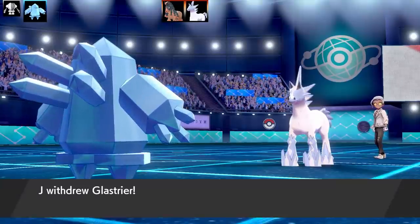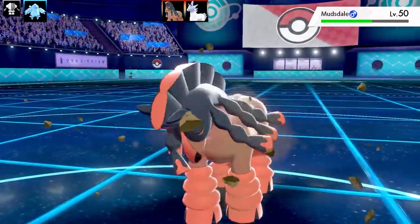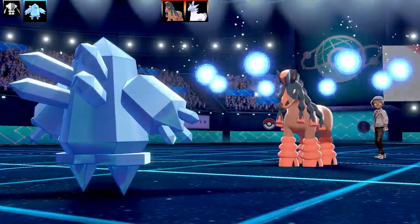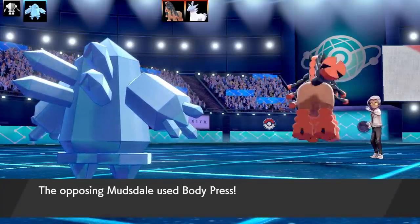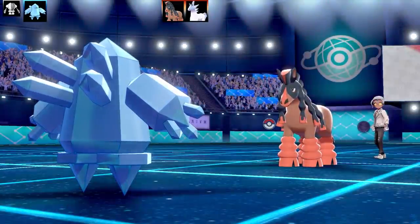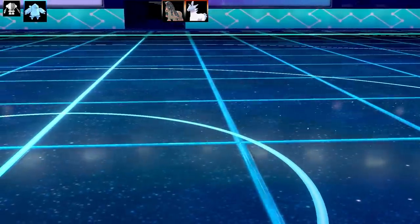Glastrier hits me with another Payback and then swaps out. Mudsdale comes back in with Leftovers. What can Mudsdale possibly do to me outside of Body Press — and Body Press won't take me out either. Blizzard misses. Now Mudsdale gets a free Body Press on Regice and I managed to live it just because I'm running Max Health and Max Defense — that's the only reason. Mudsdale didn't have any Stamina boosts so its move wasn't powered up. I spin Mudsdale around and it goes down, which is very good. It took me almost half the battle to take out Mudsdale — very annoying.